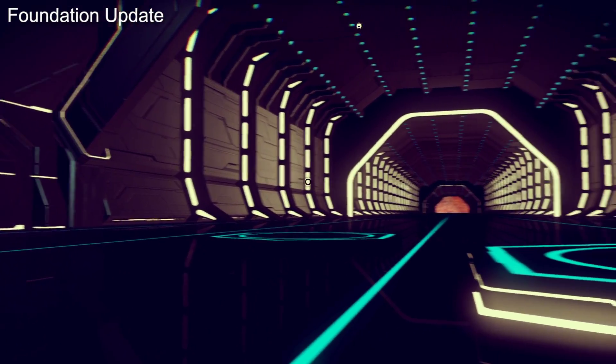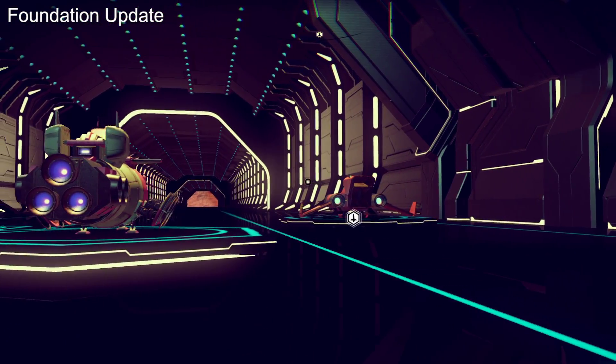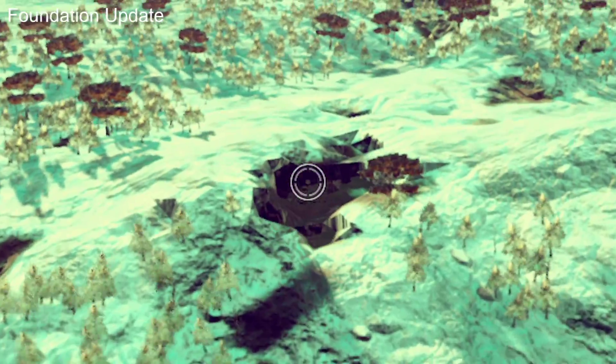The idea of TAA is to take information from the previous frame and blend it with the current one, and so it can have some issues when there's no motion. But on the whole, edges look far cleaner on PS4, and as you can see in this flyover, trees no longer shimmer as they once did.